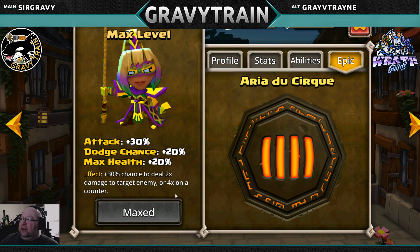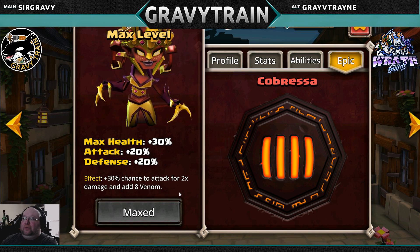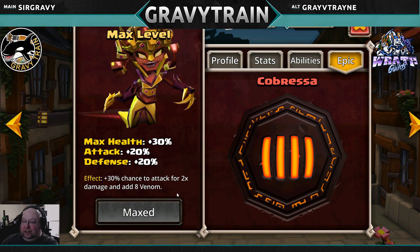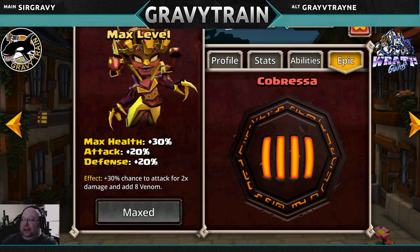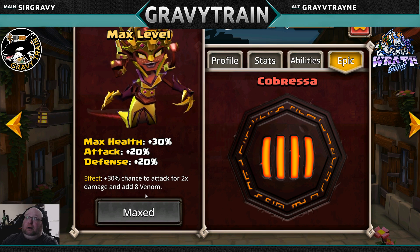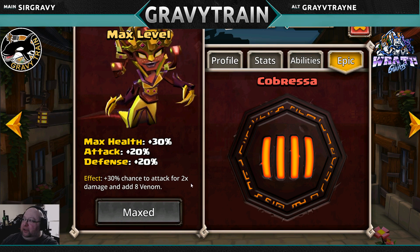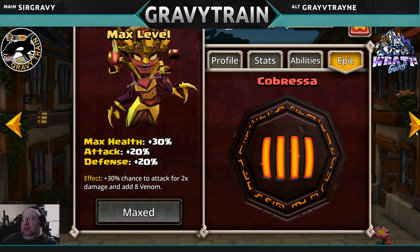Aria: 30% chance to deal 2x damage to the target enemy, or 4x on a counter. I have to assume that on a counter attack it can proc the epic, but not on a follow-up attack — otherwise that just completely breaks her epic. All of the snakes are so good with the Enabler Rune: 30% chance to attack for 2x damage and add 8 venom. You're going to attack for double damage and add 8 venom. Awesome.